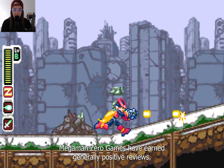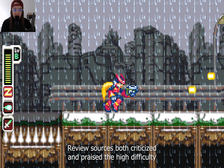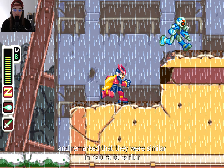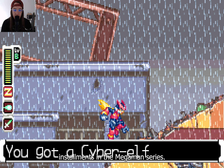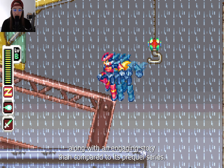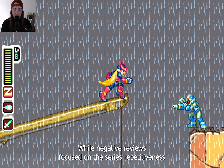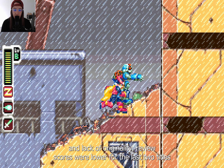The game mechanics slightly change with every entry of the series. Zero is given a variety of weapons to use and can level them up to unlock new abilities, although this was removed from Mega Man Zero 3 onward as the abilities become accessible from the start of the game. A new entry in the series was the score and level system, which gives the player a score out of 100 and its corresponding level, depending on how well they performed on each mission.